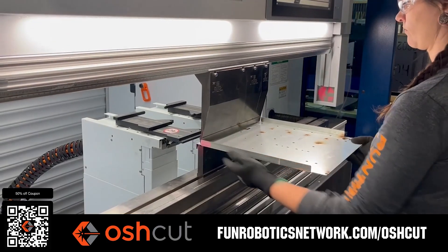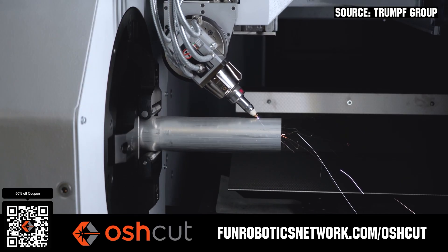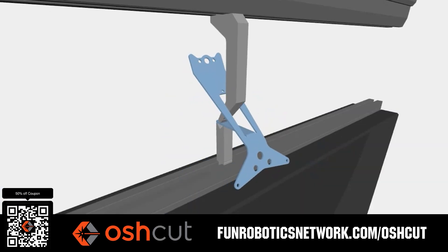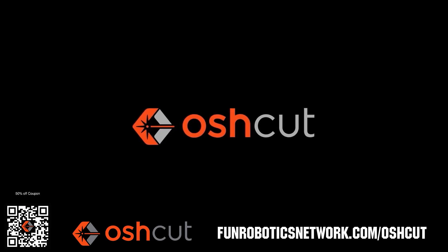OshCut is a premier metal cutting service for first teams. No minimum order, options for same-day turnaround, guaranteed lead times, and instant online quotes. OshCut is offering first teams 50% off any feature order up to $200 when you scan the QR code or go to funroboticsnetwork.com/OshCut. Just upload a 3D model or flat pattern to get started.